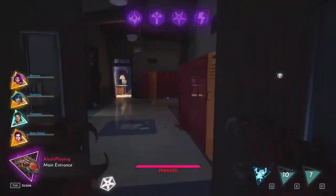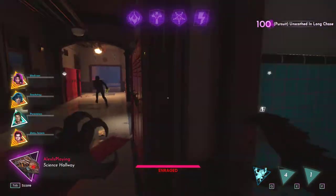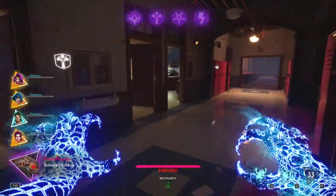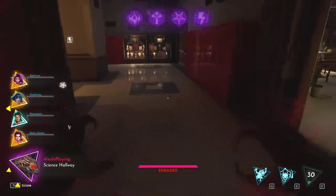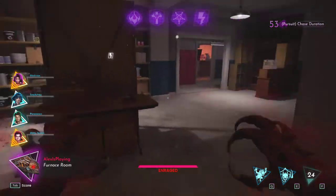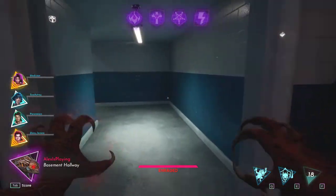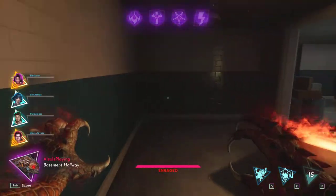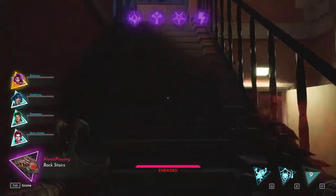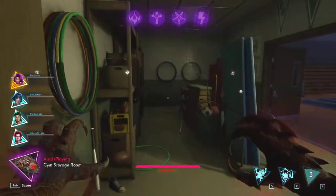We want to keep rotating, keep injuring, and if we get people down, cool. And now I'm in what's called enrage mode. If you hit multiple different survivors back to back — three in a row — you get enraged. When you're enraged, you can down people in one hit. You can damage three separate people in a row to get enraged, or you can feast on a downed survivor's body.